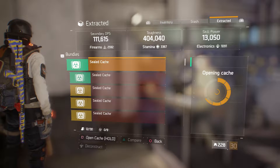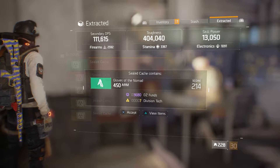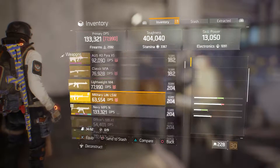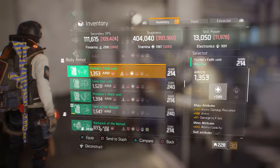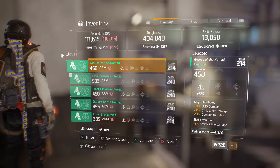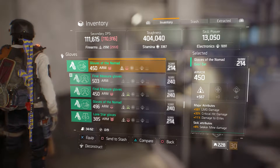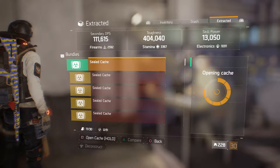First one: Gloves of the Nomad with a 214 roll. There they are — LMG damage, girl hit damage. Not really better than what I have. Come on, give me something good.